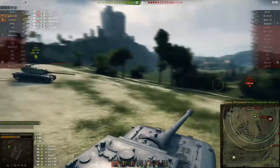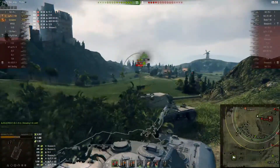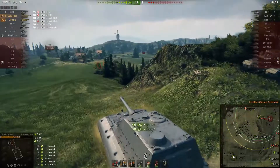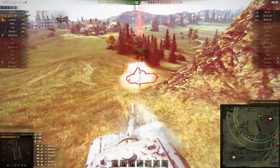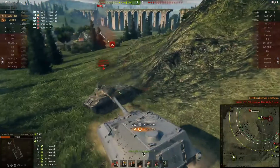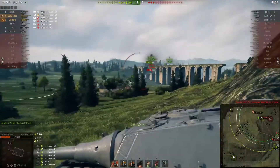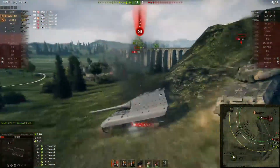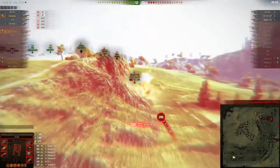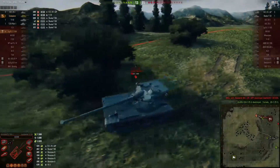I'm a happy man as I go charging down this hill to vanquish that T50, which caused me so many problems earlier. But a Scorpion G appears from the bushes, and a beautiful shot shuts him down. Here again is that lower plate weak point being penned by the T50. I've got to be wary of those guys on the other flank, and that T10 — who I just realised is on my own team — puts one into me. The bat-chat then finishes me off from the bushes.